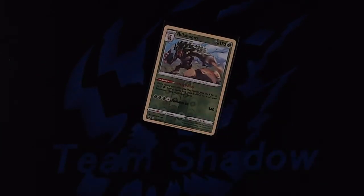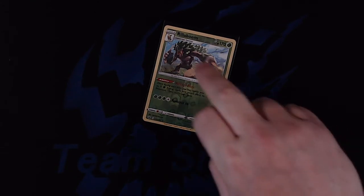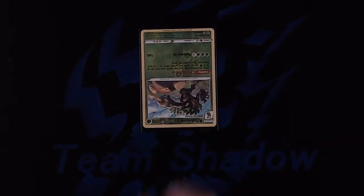The third status condition is confused. When your Pokemon is confused you rotate it 180 degrees so it's upside down. When your Pokemon is confused, after you declare an attack you flip a coin. If you flip heads that attack goes through as normal. However, if you flip tails instead of that attack succeeding, it does no damage to your opponent and instead does 20 damage to itself, and your turn ends.